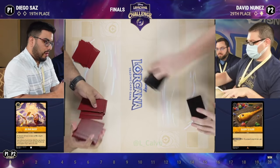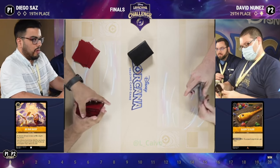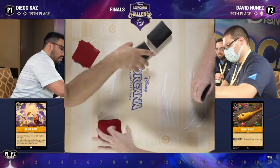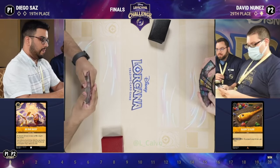You got to do what you got to do if you're losing and you have to play A Whole New World — look, you draw 14 but I just need these seven cards really bad. Trying to find Grab Your Sword, or Tinkerbell in some other matchups — just any of the cards you really really need.